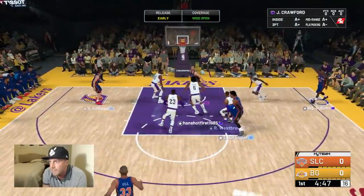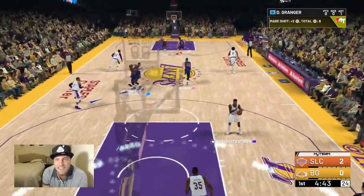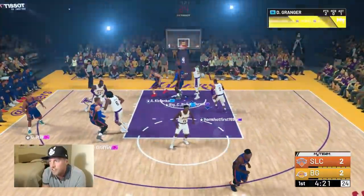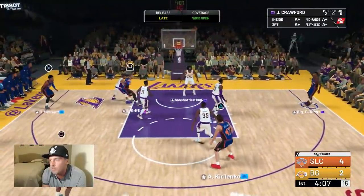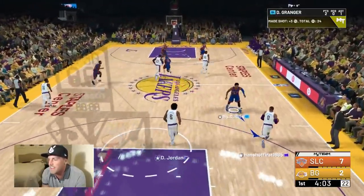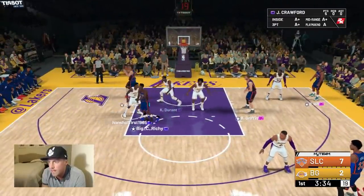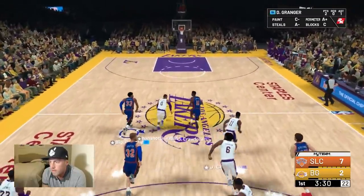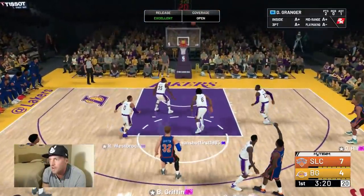Oh, out to Jamal — you can't leave Jamal Crawford open. Danny Granger is our point guard bringing the ball down. Easy buckets, Danny Granger — that was easy! He's leaving Jamal Crawford wide open. J-Cross coming in, throwing it in, going back out — hold on to it! J-Cross is making some buckets too.